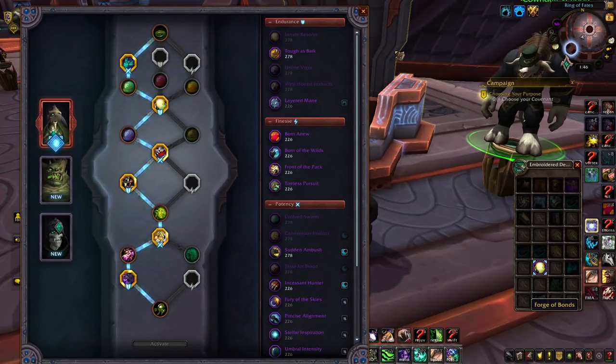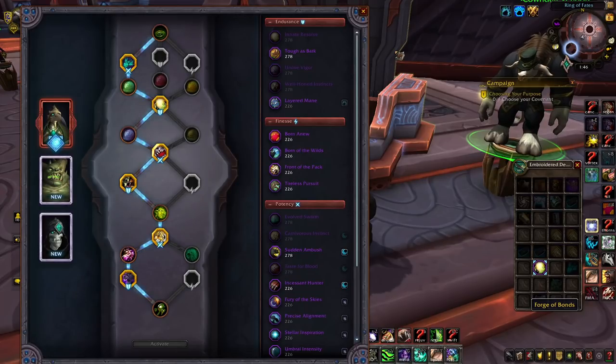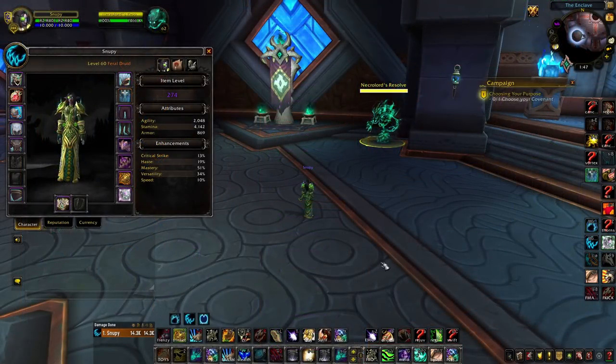Now we're going into the actual opener rotation and how to do the most damage as a Feral Druid in Arena and PvP. Bleed uptime and doing damage are really, really important. With the tier set, we get the Sickle bleed during Berserk, and Berserk's cooldown is reduced by 0.7 seconds for each combo point spent. This makes Berserk a really deadly cooldown, as that bleed is massive.